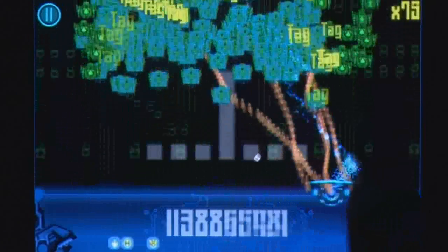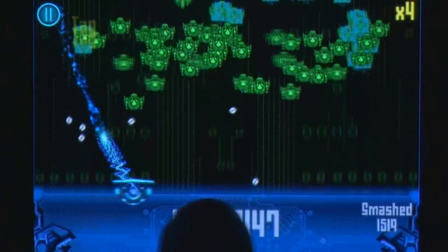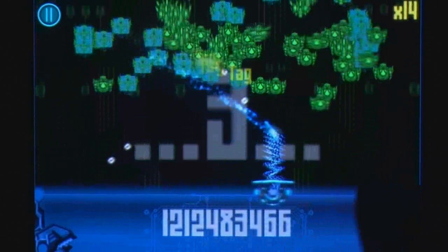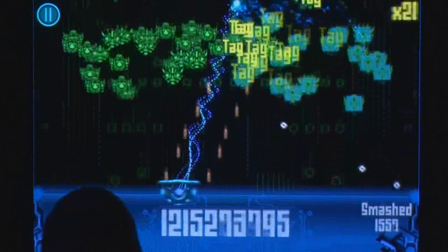Your best bet is to get the ball above the pack of enemies, bouncing the ball up and down on their heads to create insane combos that not only clear out a lot of enemies, but also reward you with a score that quickly spins over to the trillions. Additional weapon power-ups are also available to tag enemies more effectively.